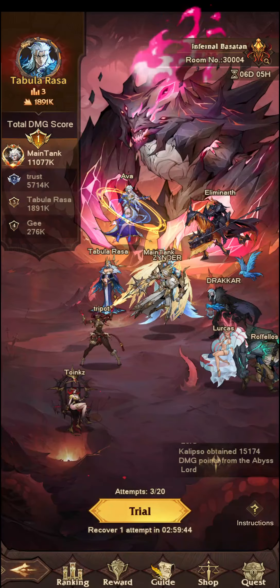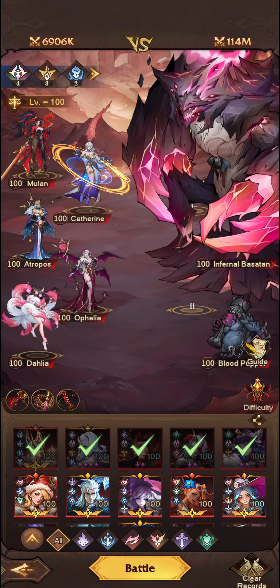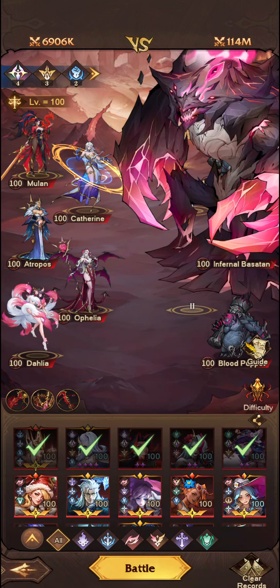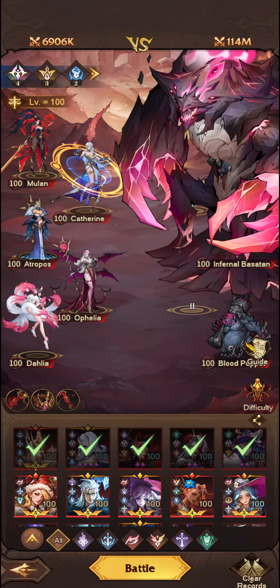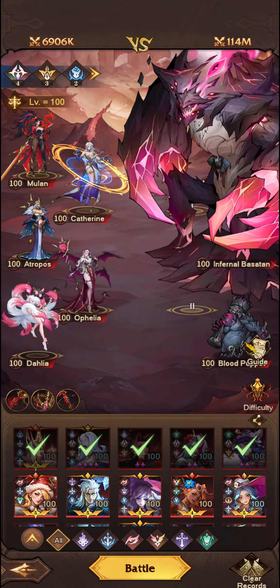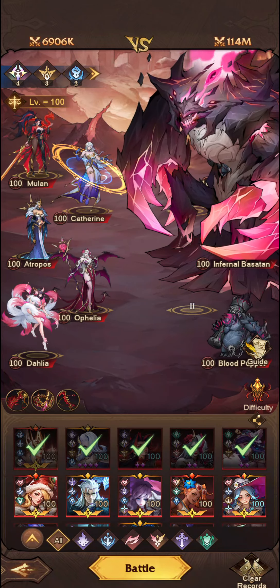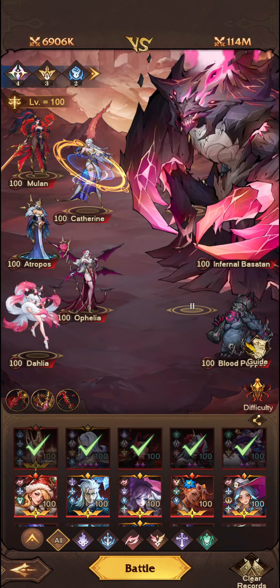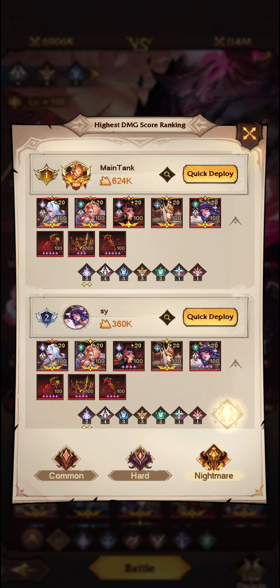We'll go into trial and we'll see here — this is the team setup that I have been running for this. It includes two of the new units: Dahlia and Mulan. Dahlia I've found is very good if your team has a lot of buffs, which is what this is trying to illustrate. Let's go ahead and first of all check the clear records. This is the first place I go to because it will show you who has done the most damage, what team they are using, and what relics they are using as well.